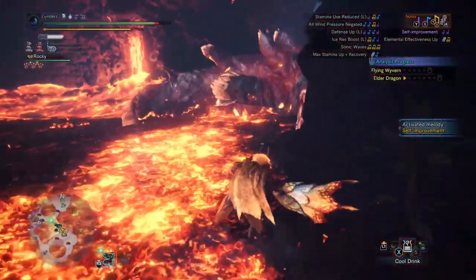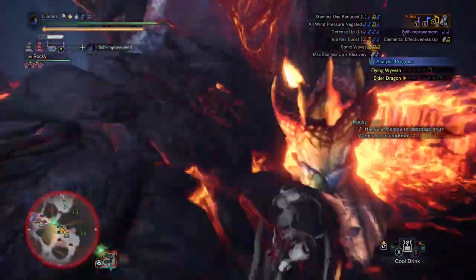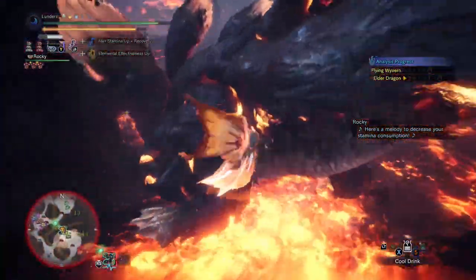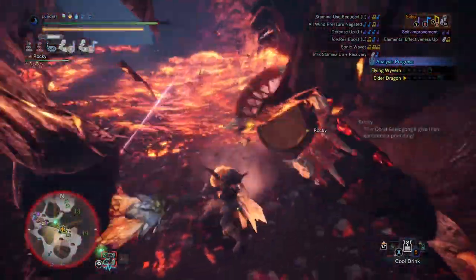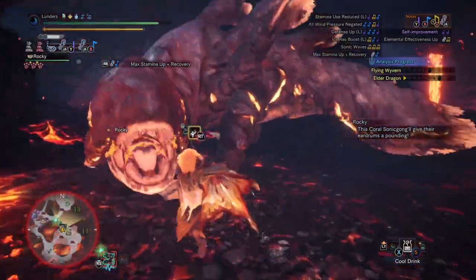Endgame criticism aside, this horn is pretty good in some of the earlier content and should absolutely be at the top of your list to make if you're just getting into Iceborne or you haven't made it to endgame. Paralysis is a status that gives you a lot of comfort. It doesn't add to your DPS, but with the amount of times you'll be proccing it in a hunt, you'll feel nice and cozy.